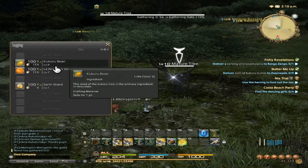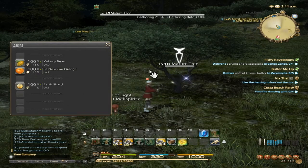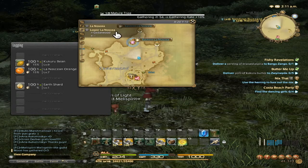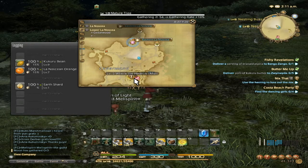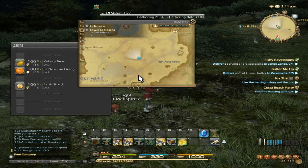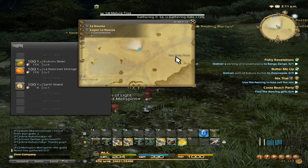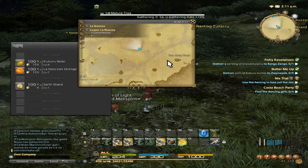If you are looking for Kukuro beans and Lanosean Orange, they are located in Lanosea, Lower Lanosea, Cedar Woods. It's just north of the Butter Me Up and Where the Heart Is quests — basically north of Red Roasted and northwest of the Grey Fleet.